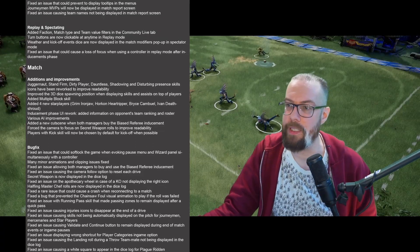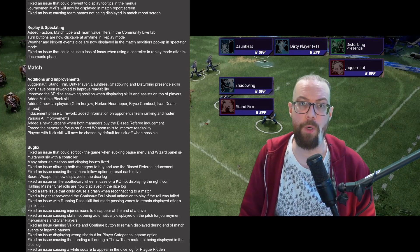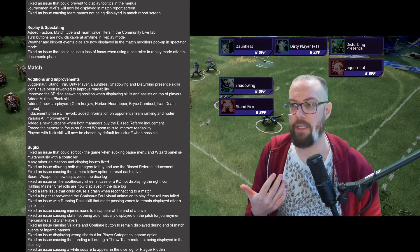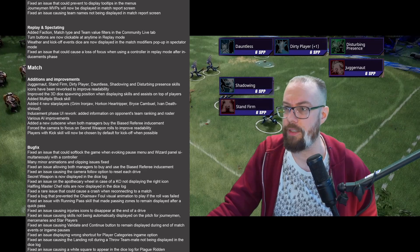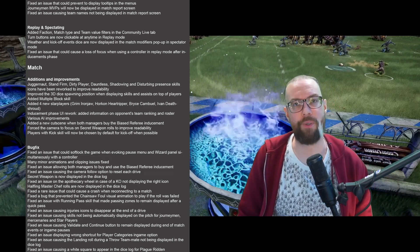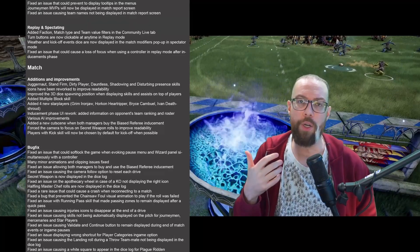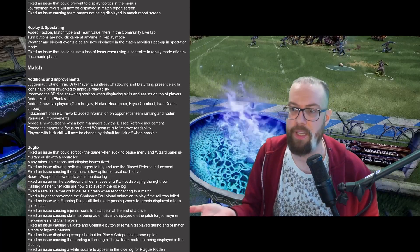In in-game or match improvements, the icons for juggernaut, stand firm, dirty player, dauntless, shadowing, and disturbing presence have been reworked — they look different than before. Juggernaut and stand firm were very similar prior to this update, dirty player is easier to read, dauntless is much clearer, and shadowing and disturbing presence look cooler. Finally — because I messed it up all the time previously — players with the kick skill will now be chosen by default for kickoff when possible. Previously your kick piece wasn't automatically selected to kick, so half the time you forgot.